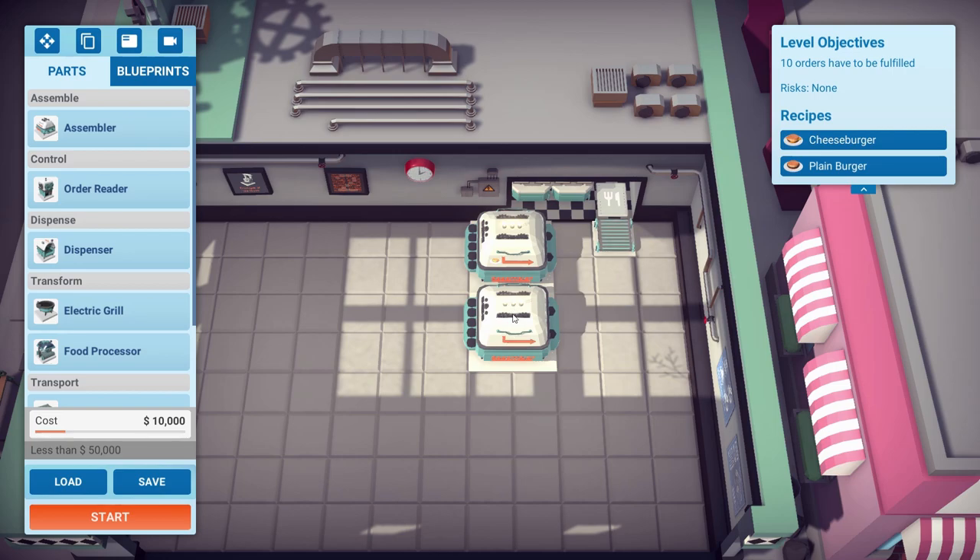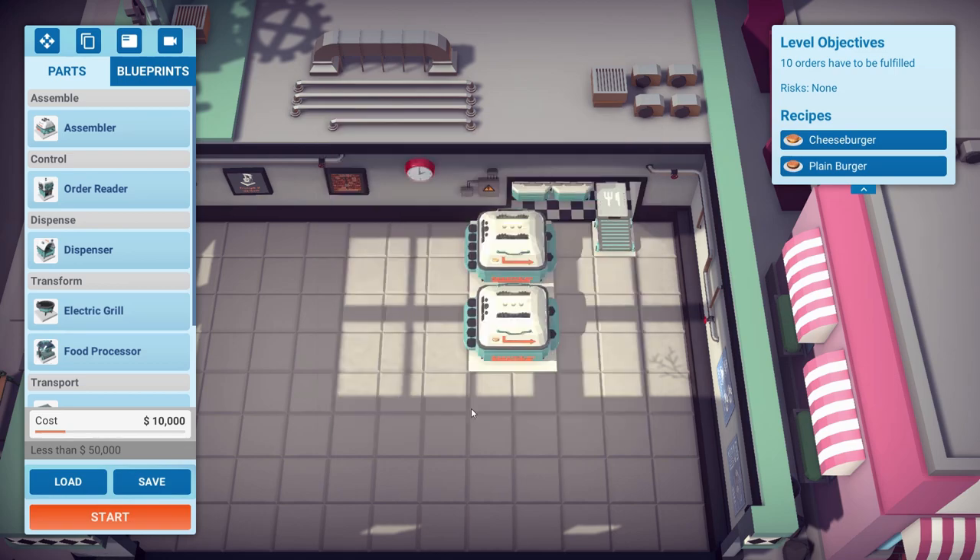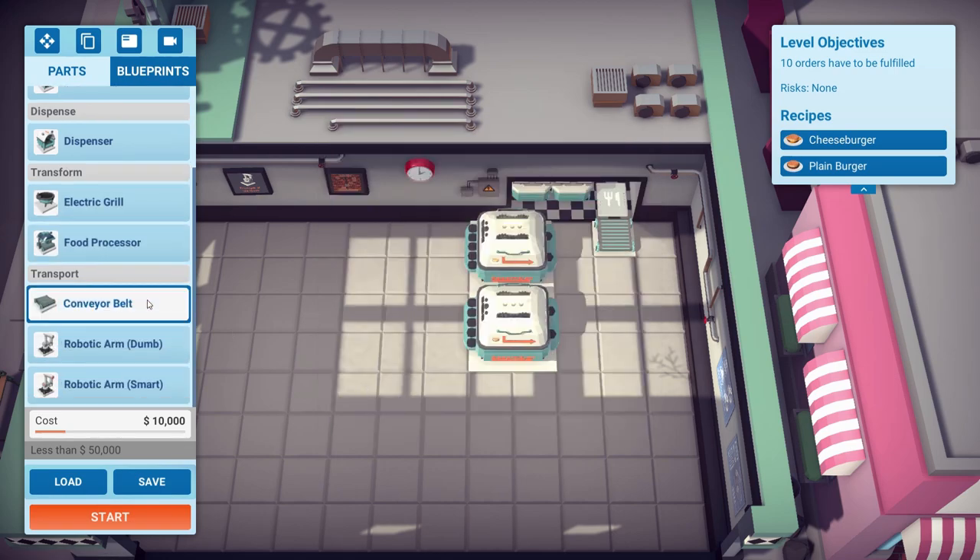Now we need robot arms — there are two types: dumb robotic arms which just swivel about and pick up anything, or smart robotic arms which you can program to only pick up certain things. For now we just need some robotic arms to reach over, take the food out of the assemblers, and put them onto a conveyor belt. The only thing coming out of these is cheeseburgers or plain burgers anyway, so we don't really care.